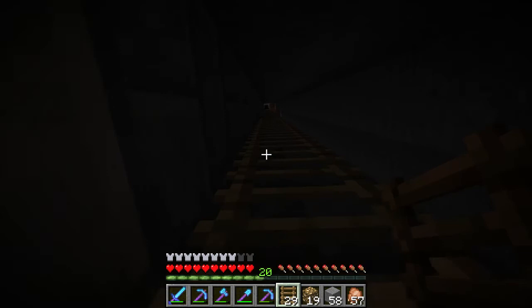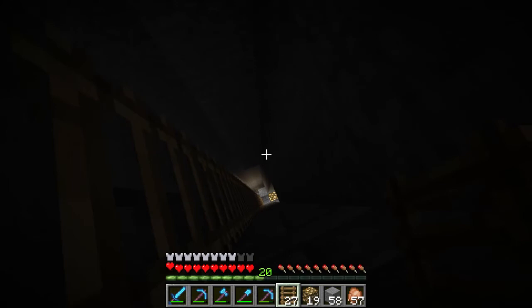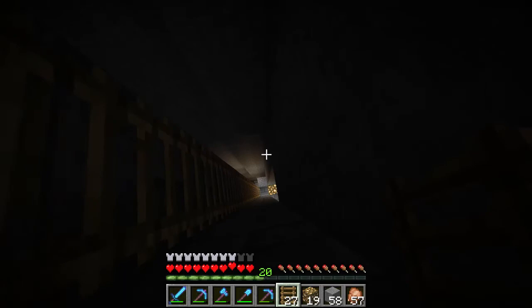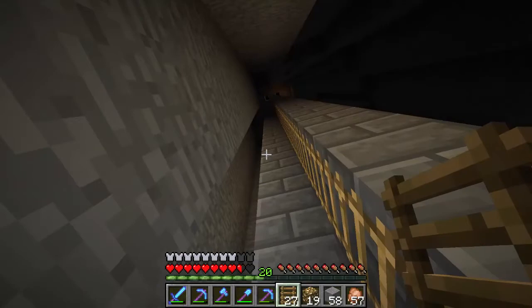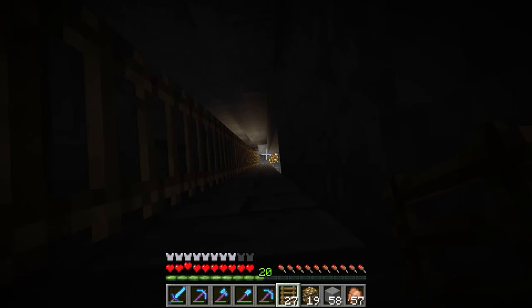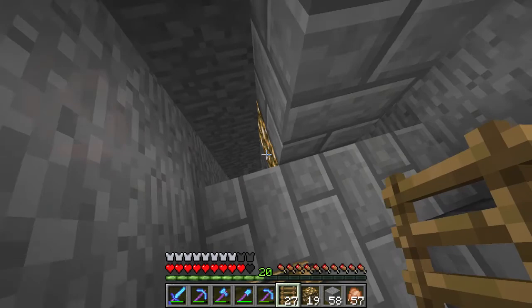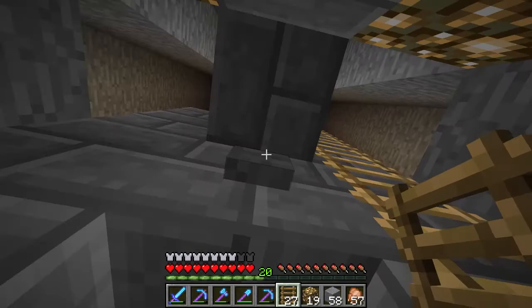I'm working on the ladders up to the very top here. There's something kind of weird going on - I think there's a skeleton on the outside of the tower. If I get too close to the outside he keeps shooting at me and hitting me. I got the ladders coming all the way up to here, got some stuff cleared out at the top, and I got access out on top of here.